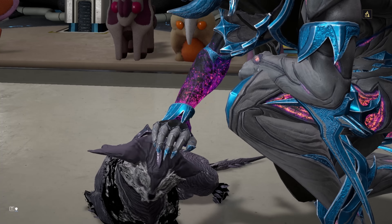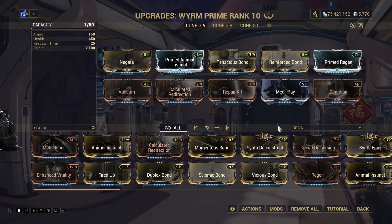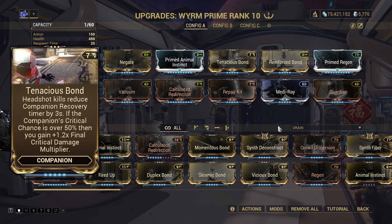With companions, there are a lot of options to pick from with the rework, so I'm just going to focus on one which is pure support: Wyrm Prime. Set up like this, we've got shield and health restoration, status resistance, and two very valuable Bond mods. Reinforce Bond is always active while Wyrm Prime is alive thanks to its extremely high shields, giving a near-permanent 60% fire rate boost. Tenacious Bond, on the other hand, grants a plus 1.2 times critical multiplier after all modding, so long as the companion has a suitably high critical weapon. Wyrm Prime doesn't need to attack to trigger the Bond mod — just have the weapon equipped — so we can skip assault mode in this build.